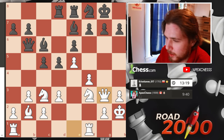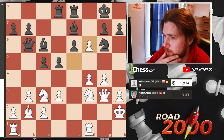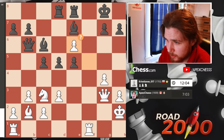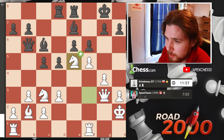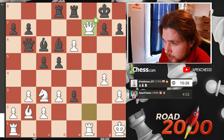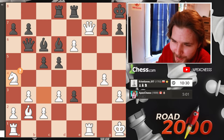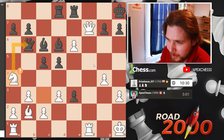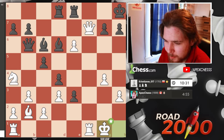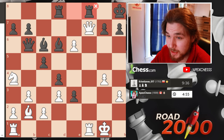Then we blundered. Any move and black is still better, but here they missed something. That was a big mess and we're in a lot of trouble. We try to go for this, but we got so excited because I thought since we were threatening mate that they'd have to give the queen or relieve some of the pressure. But no — they have this blocking the bishop. And then they completely blunder. This is not a miss at all — this is a blunder.